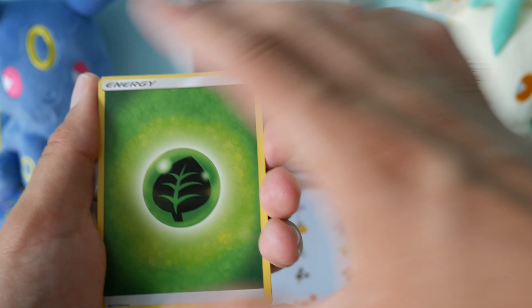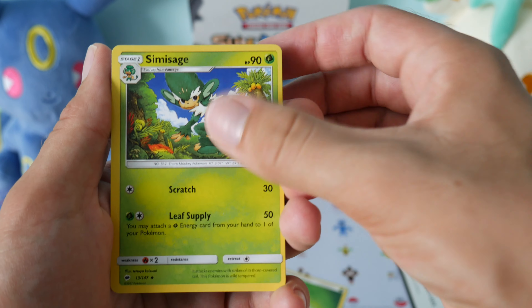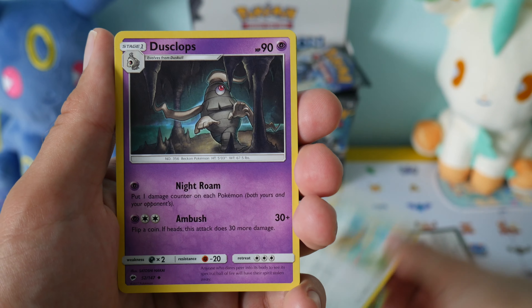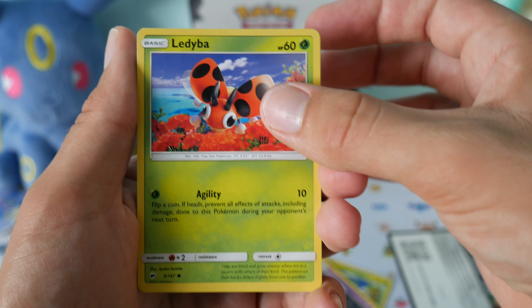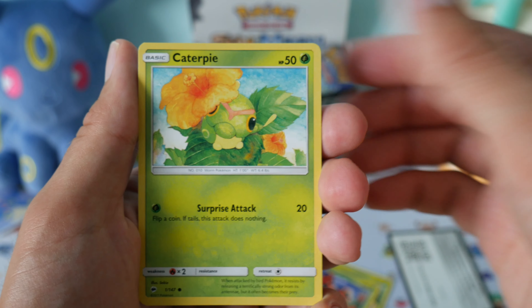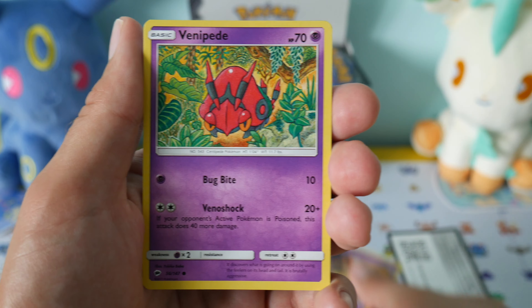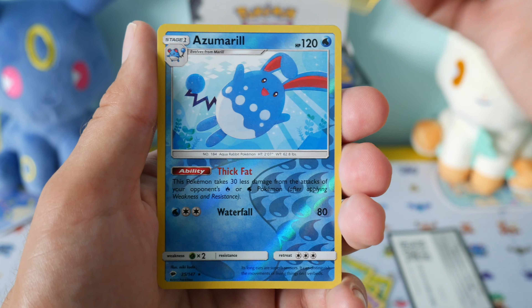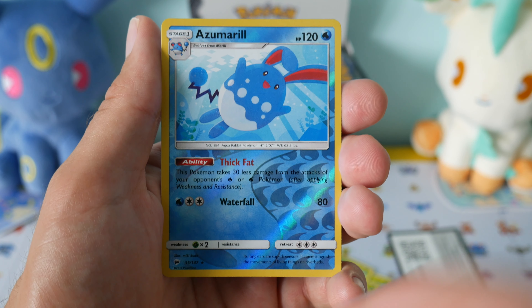Let's see what we get out of this first pack on the right-hand side. We have an Energy, a Simisage, a Noctowl, Dusclops, a Ladybur, Caterpie, a Sandygast, a Venipede, a Sneasel. The Reverse Holo is an Azumarill, which is a rare, so that's cool.